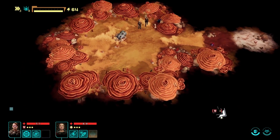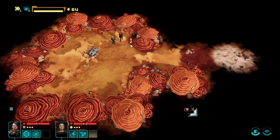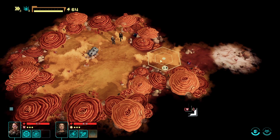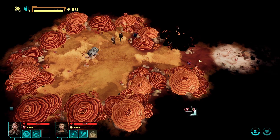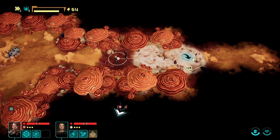Essentially all we're doing is following this arrow. We've got 64 stamina. The more people you have in your party, the more stamina you have, so it's best not to just send one person down. Going over here will take 10 stamina, and there will be things along the way to investigate that might help or hinder us.